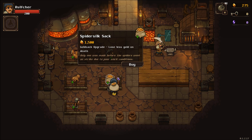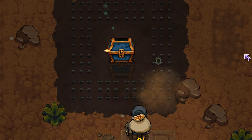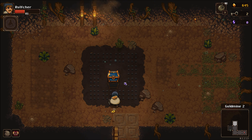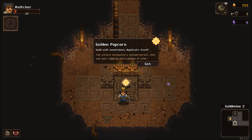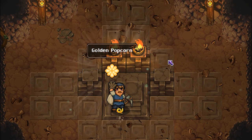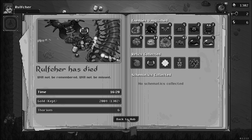The next one is a full 1500, so that's going to be pretty hard to save up enough for. I know this probably seems like a bad idea, but there's no way I'm not going for a glowing blue chest. Open — and actually that wasn't so bad. I thought for sure I was going to die in some ridiculous way. I really just need a permanent one of these, or at least to find it every time. Golden popcorn — gold will sometimes duplicate itself. Another fun death to the stupid worm, and I'm left with 1300 gold.